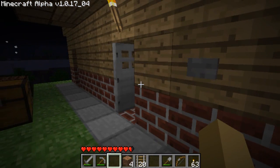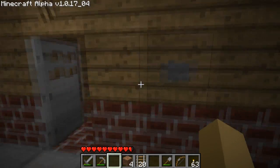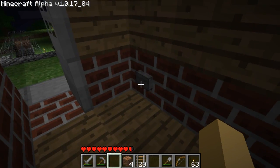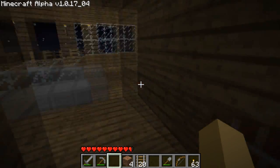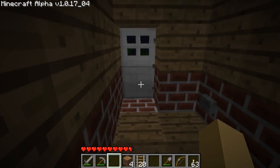Now when I push the button the door will open, and even though this is a button, the door will stay open until you go in and push this button to close it. That's how this works — it's pretty handy for houses.